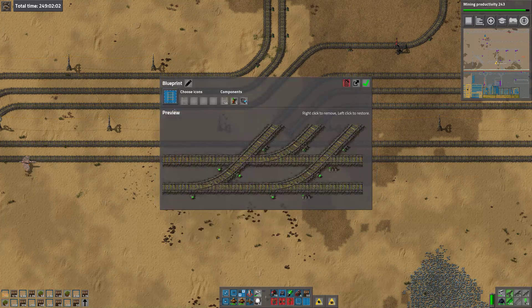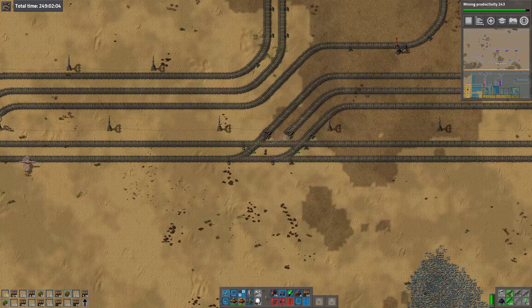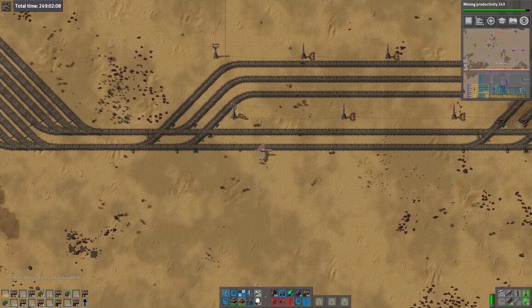This blueprint here — let's give this an icon. I'm going to grab a bit more rail, because I want to actually build this once so that we can blueprint it.